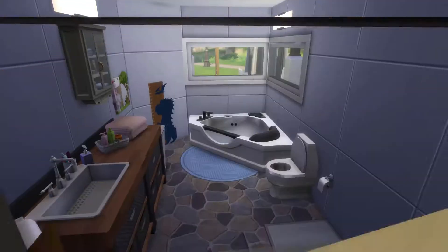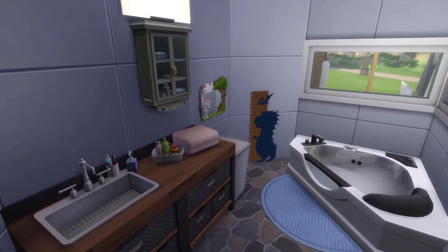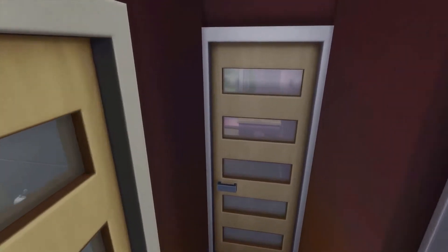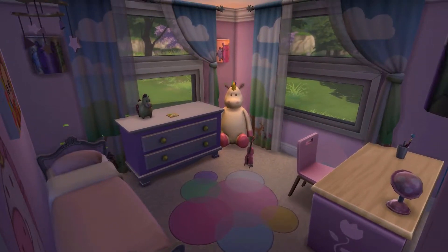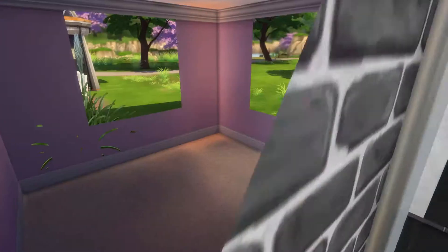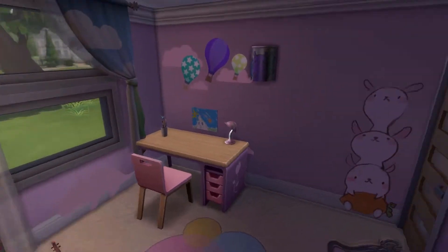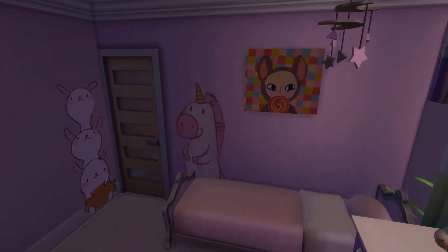Coming round this way, first we have a children's bathroom. I always tend to put baths in a bathroom that's intended for children, or to be used for adults and children. I don't know why, because Sims can't slip in the shower, but I just feel like it's a safety thing. This is the first bedroom we've seen downstairs. It's a single kids bedroom designed for a little girl, however use it for whatever Sim you like. She just has a little desk there, a nice violin, and she just hung her artwork up there.